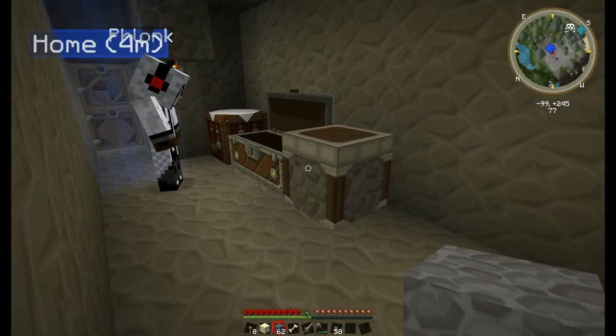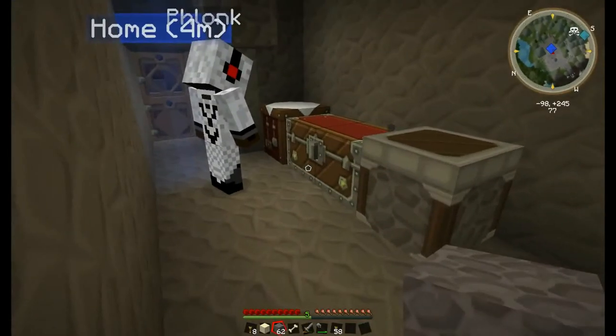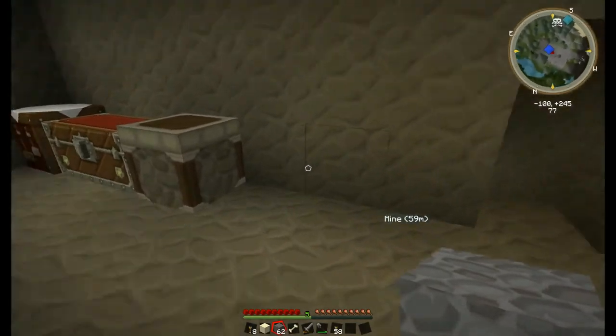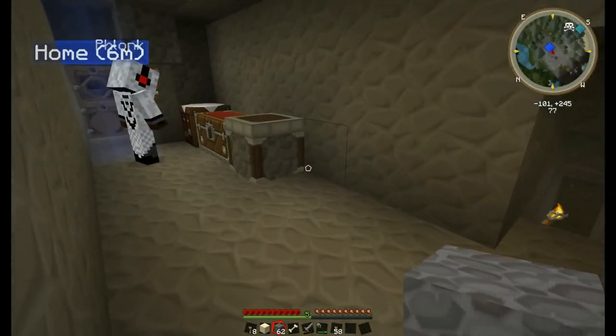We have 7 torches — we need more. I am going to make our iron chest. All you do is take a single wooden chest and surround it with iron. It does a natural progression — from iron it goes to gold, and from gold up to diamond. This is our home. It is nighttime now.